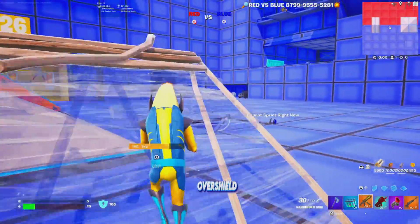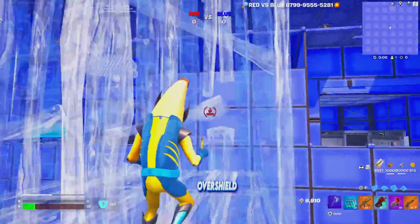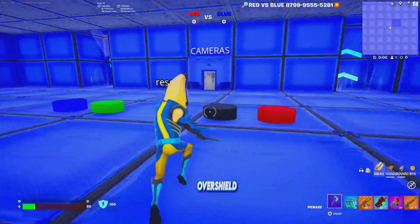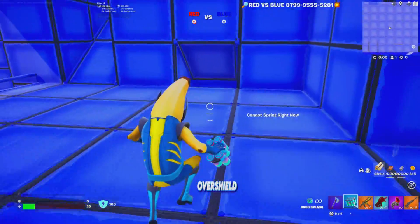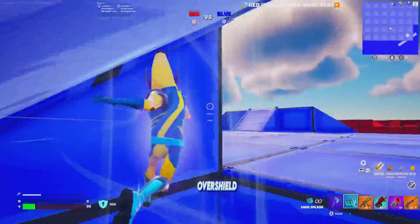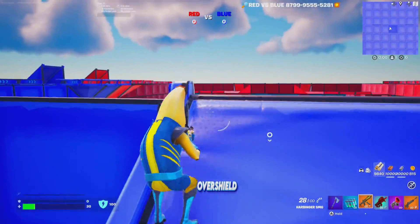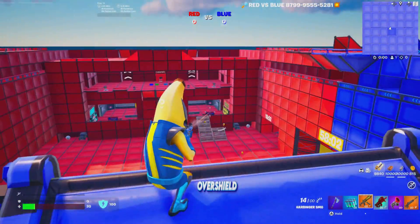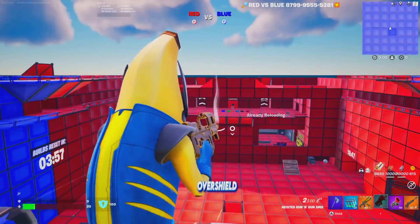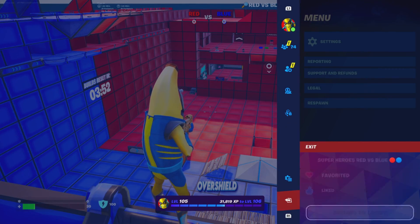Make sure to run the map and check it out — you'll probably catch me in here if you want to play with me. You can also use boost pads that launch you up to get the high ground advantage against your enemies for easy eliminations. Check out the map, leave a heart and a like, and show proof in the Discord server. Whoever gets the most eliminations at the end of the month wins a gift of their choice. GGs!